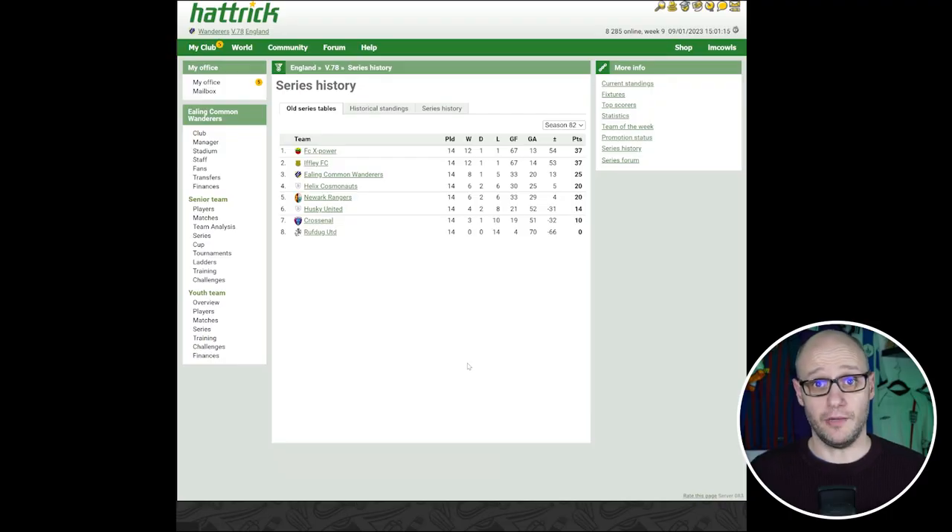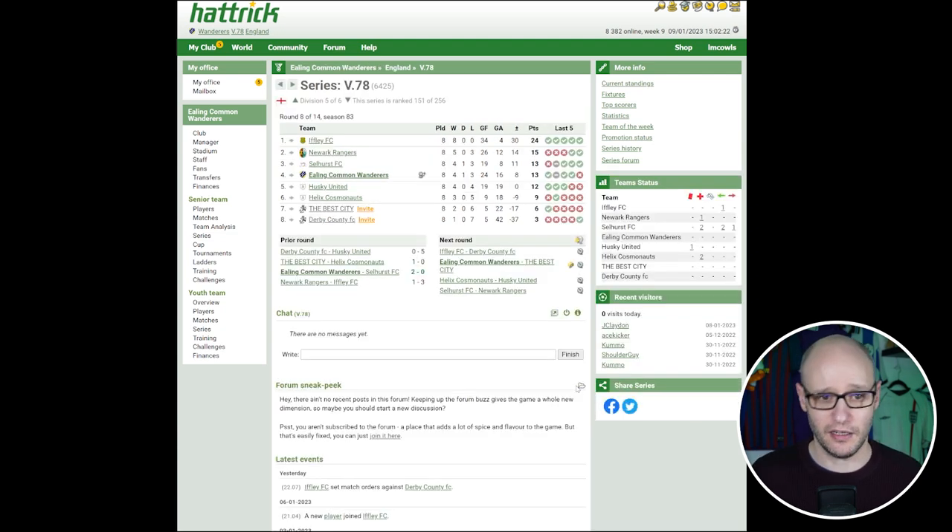Let's jump back to the previous season — we got third with 25 points, we did alright. We just need to get rid of those losses really. Newark Rangers are second at the moment and they came fifth last season, which shows maybe they had the team but forgot to select their lineup a few games. You only need to play once a week but it's easy to forget. Looking at the current table we've got 14 games played, six games left. We've lost three times — ideally we can only afford one more loss.